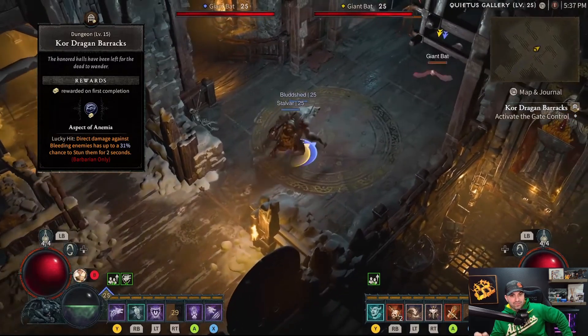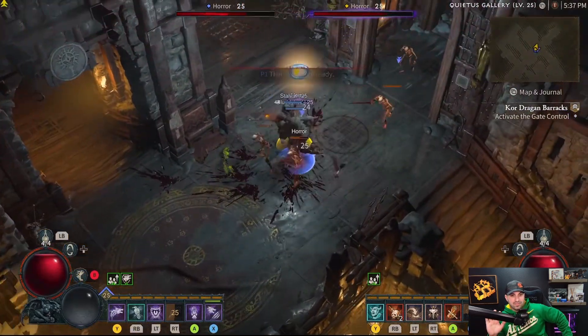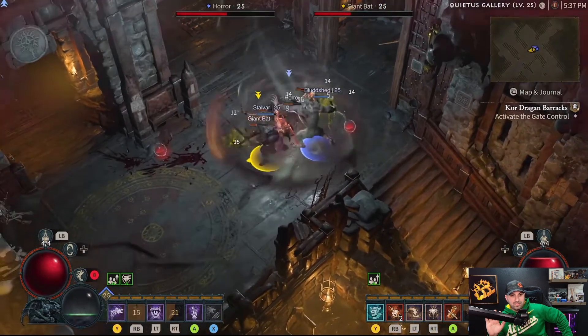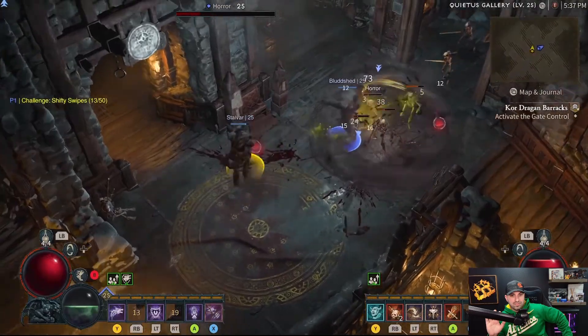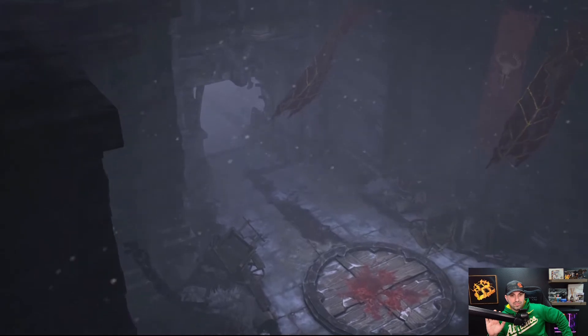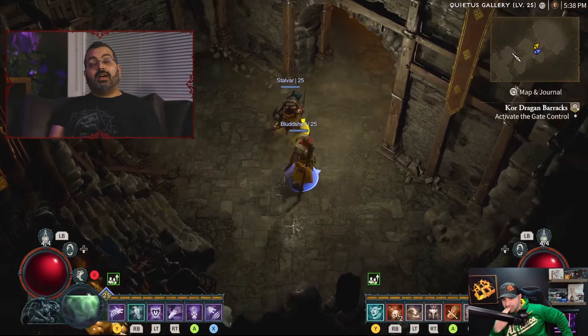The Knight's Penitent is kind of the military arm of the Cathedral of Light in Fractured Peaks. As they move through the space they're constantly going indoors and outdoors. Some of this was actually inspired by the Ruins of Sescheron dungeon tile set in Diablo 3 — they loved it when they made that and wanted to try doing something similar again.